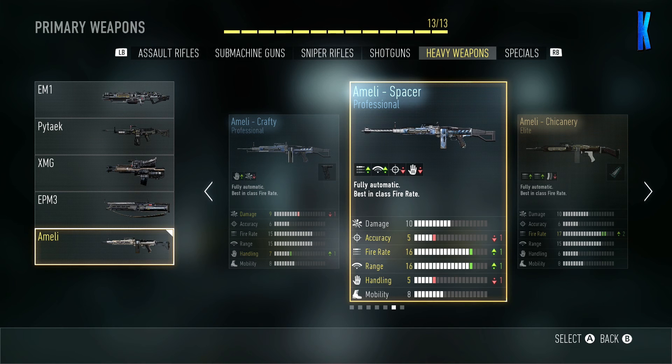As you can see on the stats, accuracy is down by 1, fire rate up by 1, range is up by 1 and handling is down by 1. So overall it's not bad — as long as you've got the fire rate, the range, and your damage is quite high, you've got a pretty good weapon on your hands.